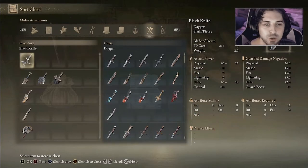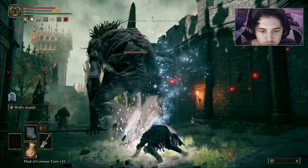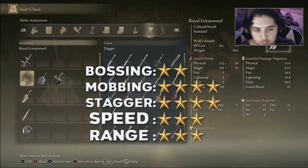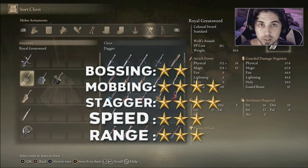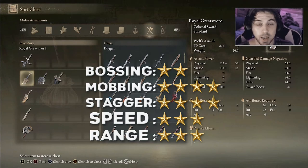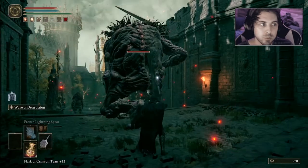From there we're moving on to the Royal Greatsword. This weapon is extremely fun to use because it gives you a lot of range and mobility. The range is not amazing since you have to be somewhat close, but once you're within jumping range you can jump on someone and it does a pretty decent AoE, which gives it a high mobbing ability. It has great stagger, knocks enemies back, and the speed is decent.